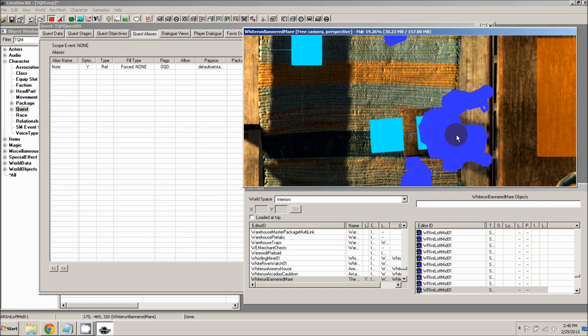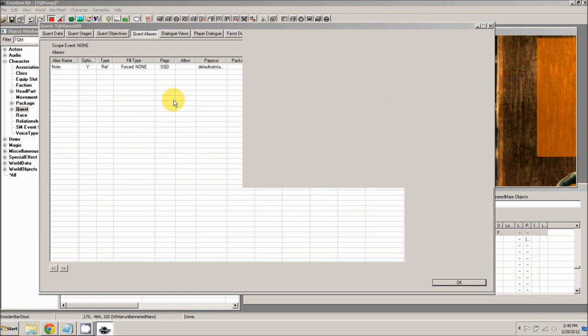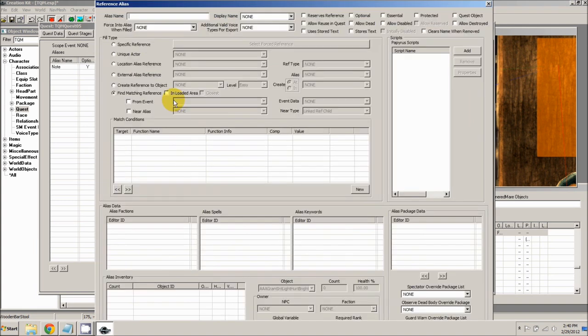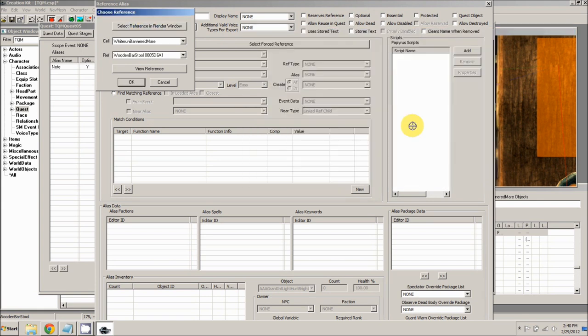We're doing this so we can point to the stool when setting up our aliases. Pan over to the bar — there's a stool right next to the bar; I'm going to make the player sit there. Go back to the quest, right click and add a new reference alias. Call this alias 'stool'. Use the specific reference fill type and this time actually select a reference. Click 'select reference in window', double click the stool, make sure it says wooden bar stool, and click OK.